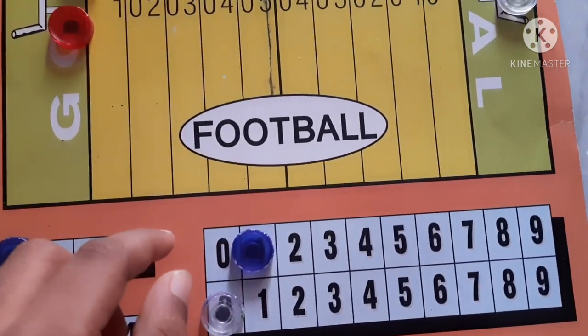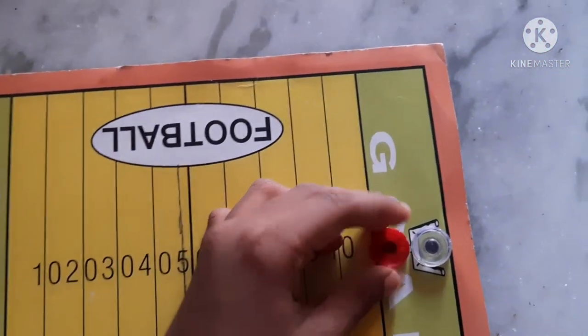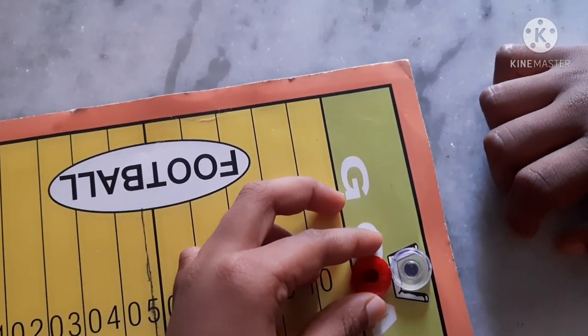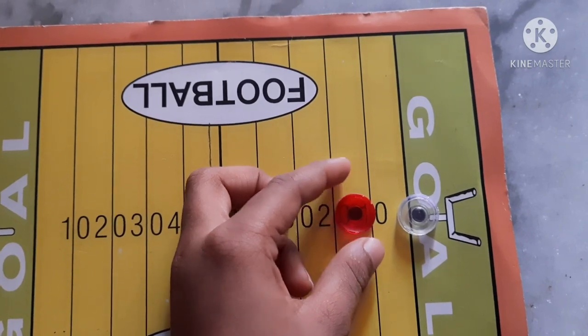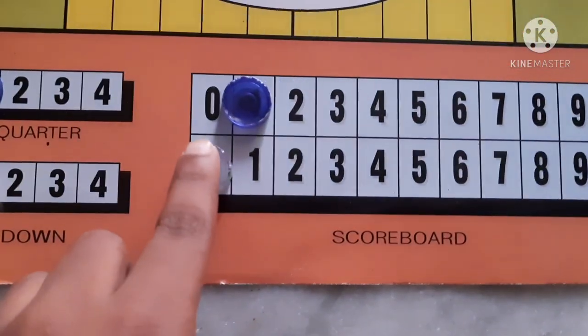Now it's white's turn. Again the blue will keep in the gold and take this ball — the red coin — and again place it near white. Now the white has to push. Player 2 pushed this and it came here. Score 1. Again for white also, score 1.